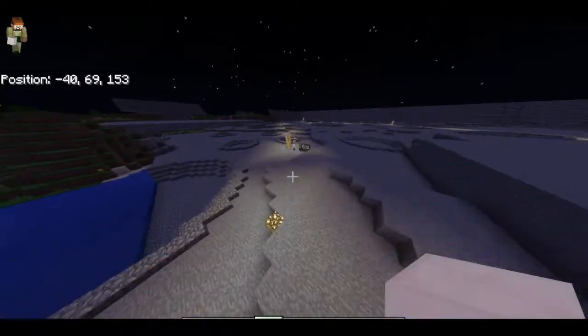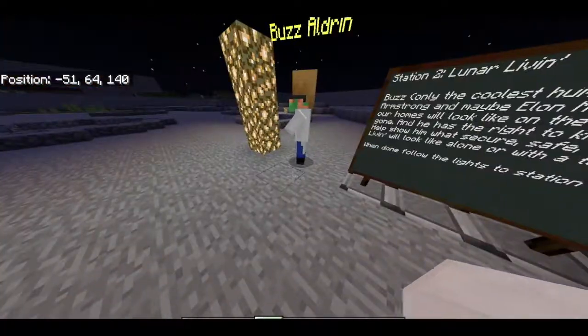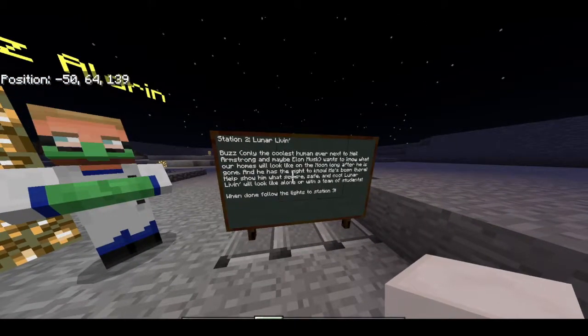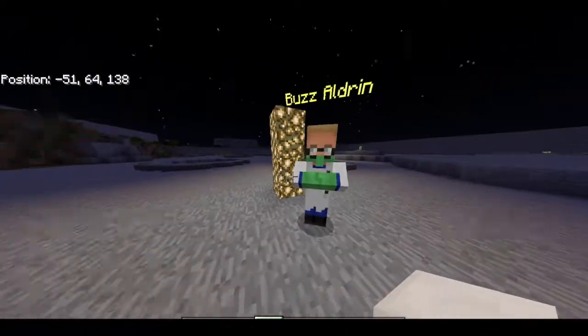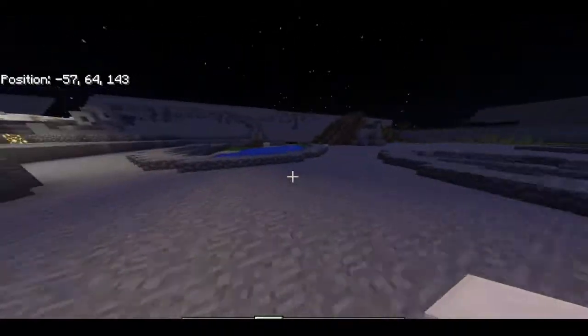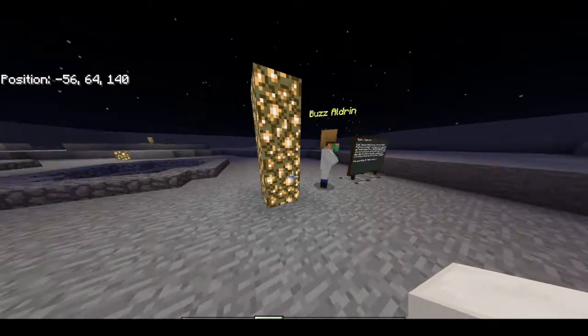You go across the moon terrain and come over to Buzz Aldrin — the second person to set foot on the moon. The board says what you're getting into, and it even calls him 'the second coolest human next to Neil Armstrong.' When you click on Buzz he says: 'I'm the second human ever to walk on the moon. I sure do miss that big ball of dust. Someday humans will live on the moon.' Buzz wants students to build, in teams or alone, what lunar living — a settlement on the moon — will look like.